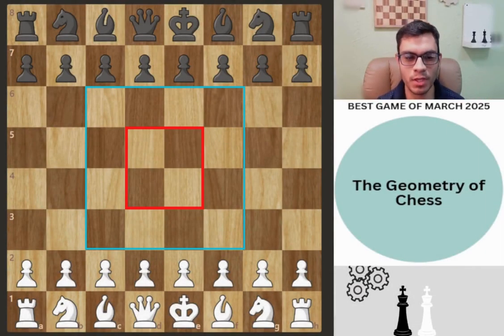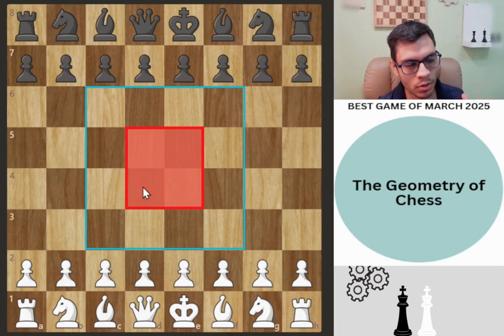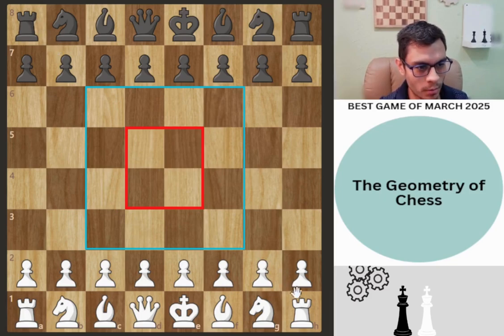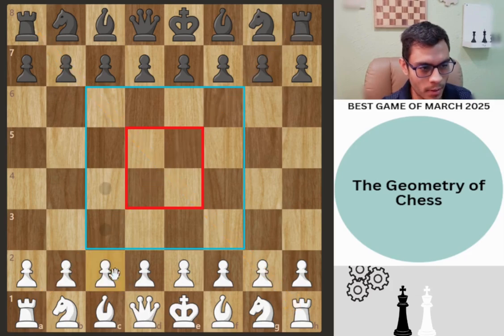Welcome back everyone. For today's video we're going to analyze one of the best games of this month with the geometry of chess. I want you to visualize the board this way — we're going to have these four central squares, see how much control we have over this, as well as this outer square, along with the critical diagonals. These two very important diagonals throughout the game.